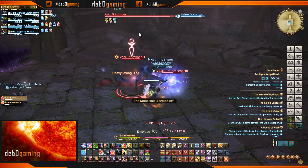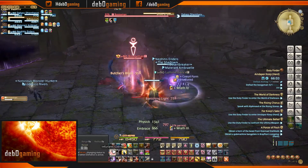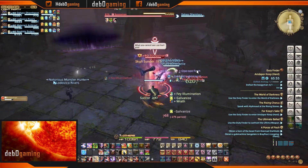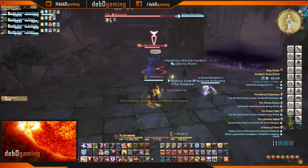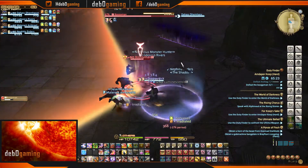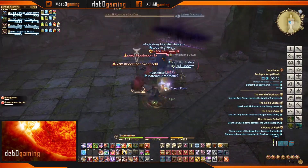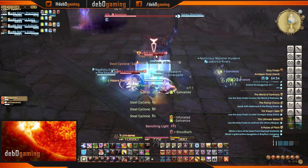The Boogeyman also has several invisibility mechanics related to the luminescence orbs in the room. When these orbs are killed, they lay down a patch of light that gives a short-duration buff called Irradiated. Should an invisible Boogeyman come into contact with a light patch or an irradiated party member, he will be knocked out of invisibility. The next mechanic is a large conal move called Entrance — anyone hit by the cone will be mind-controlled to attack other party members. At 60%, the Boogeyman will raise two corpse adds; simply pick them up and AOE them down.